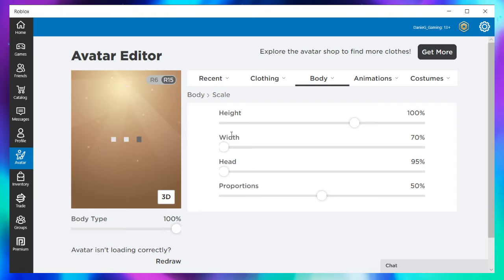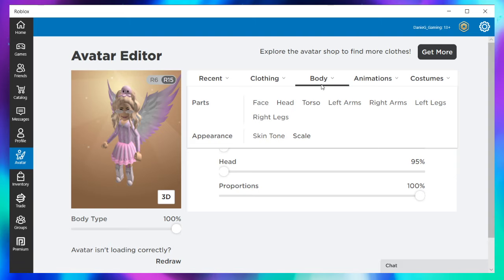We want to make sure that our height and everything is turned all the way up. Of course you don't have to if you don't want to be super freakishly tall, but if you'd like that really tall look, make sure your height is maxed out.